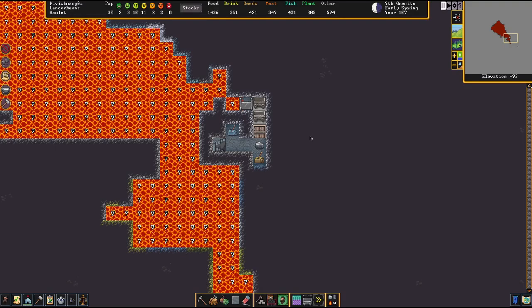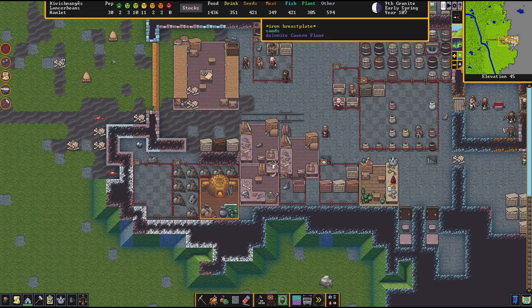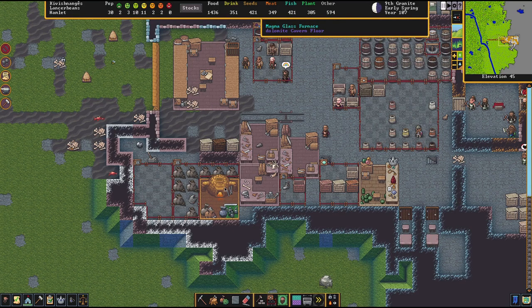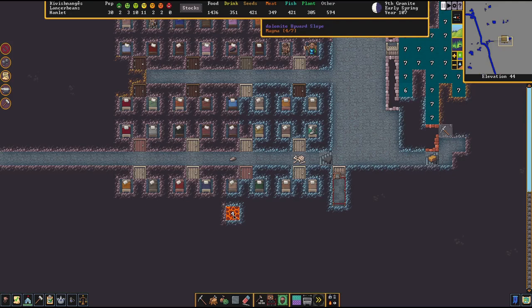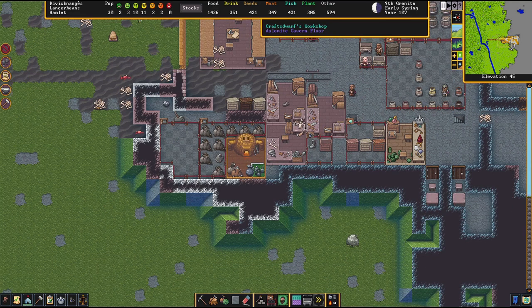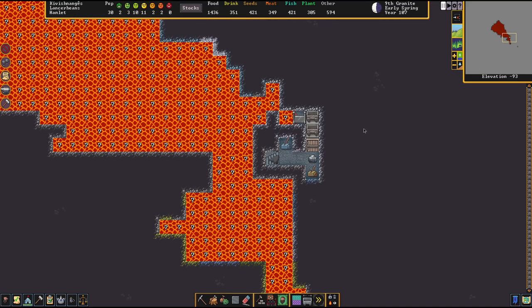This is Paul Spooner with Dwarf Fortress. I've got a fort up on the surface at level 46 with a magma glass furnace. It has level 4 magma in a little channel, and way down at the magma level at negative 93 I've got some magma buckets set up.